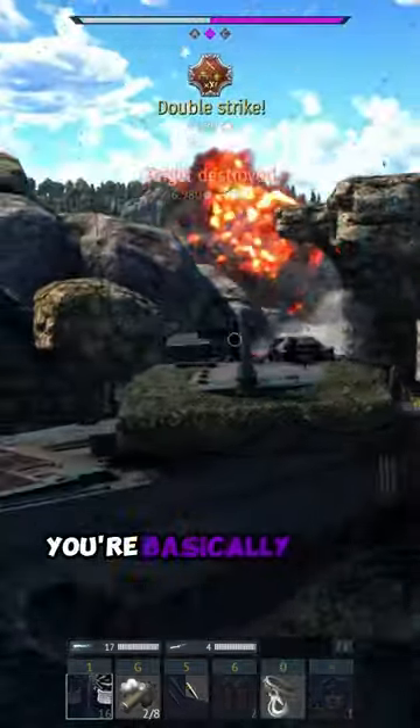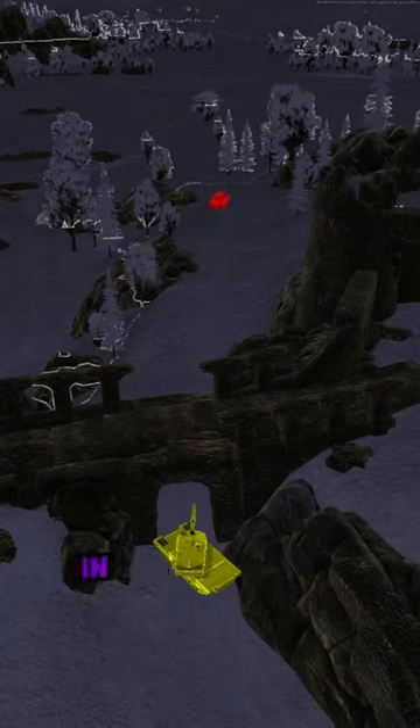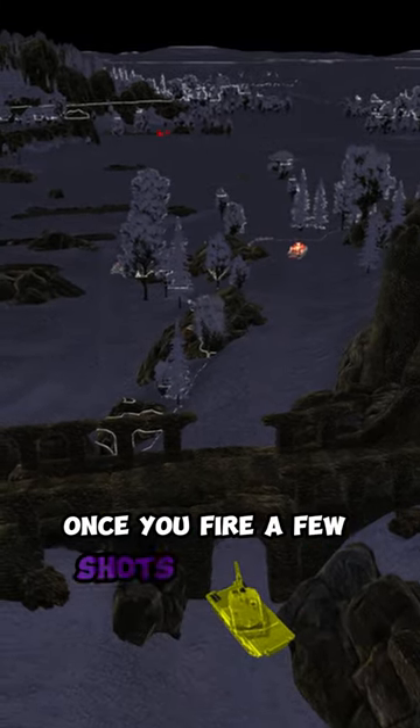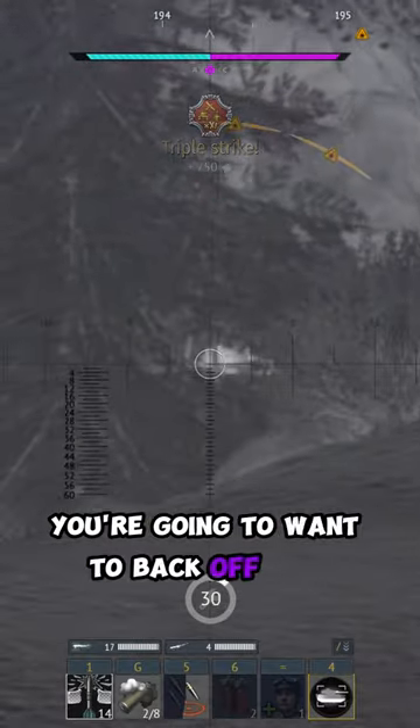You're basically going to want to control lines of sight with bursts of energy. In the clips above, you see me controlling a long angle line of sight. Once you fire a few shots off at the enemy, you're going to want to back off and reposition.